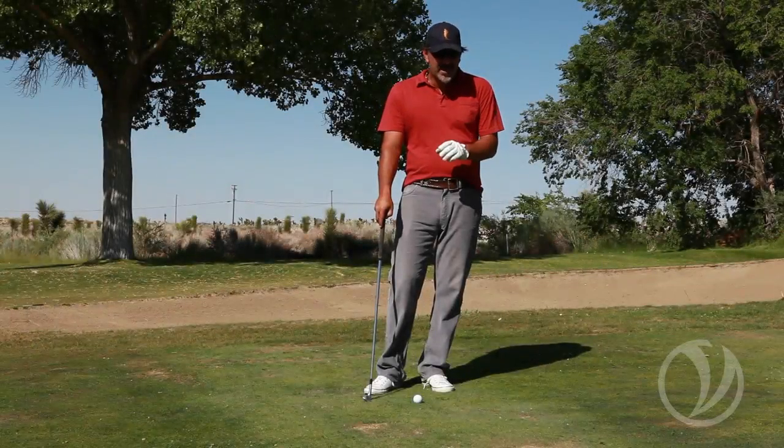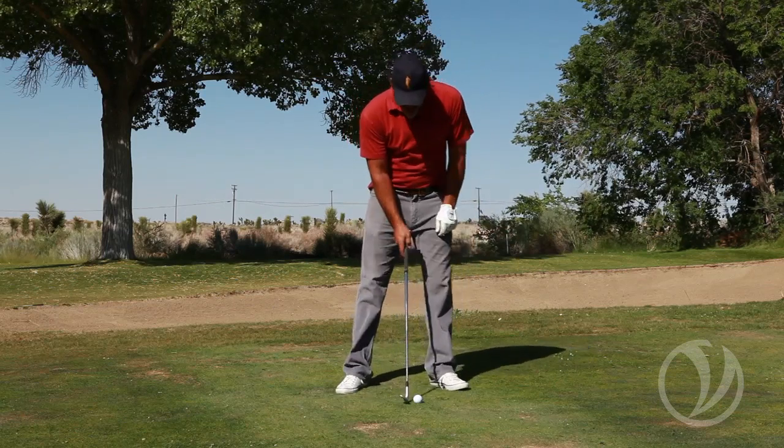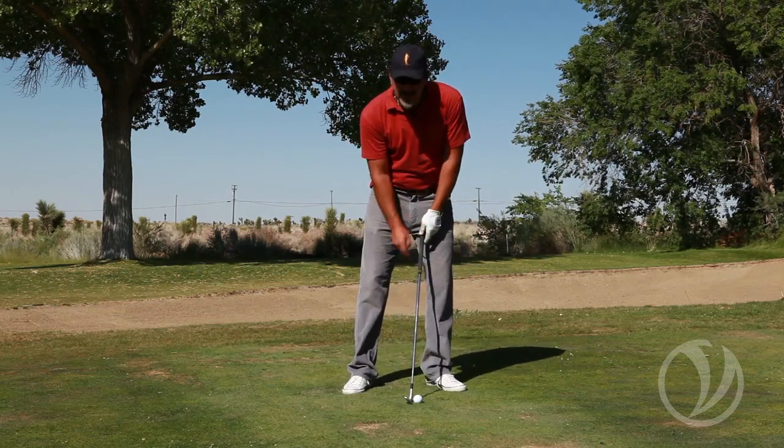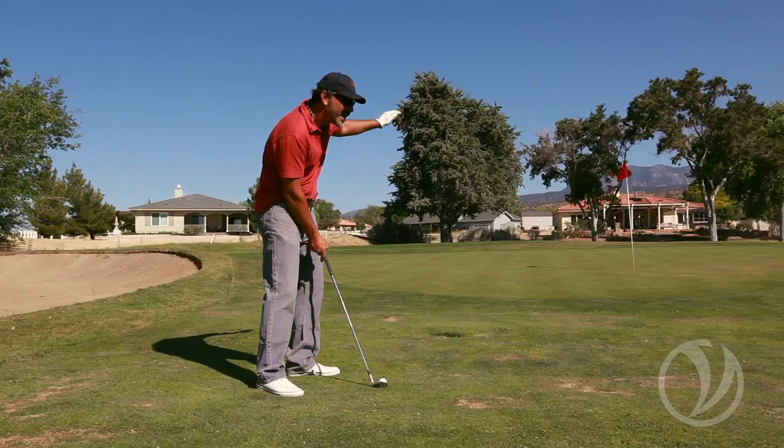Playing the ball in the front of the stance or the back of the stance also changes the trajectory for the shot. If I play the ball forward in my stance, the club has more loft on it. This allows the ball to be hit with more loft and fly higher.